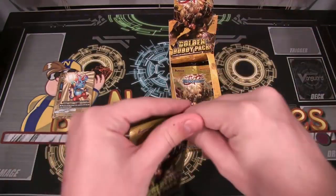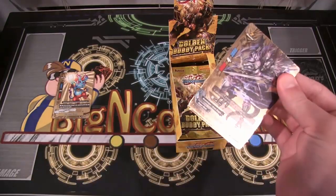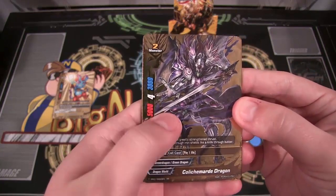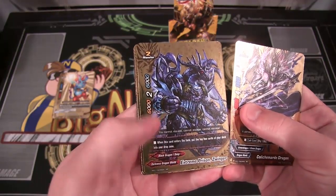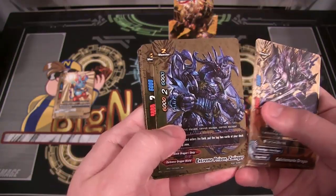I haven't really built anything in Buddy Fight — I'm building up my collection more than anything. Let's see, another one of those dragons, a double rare. I don't know how you say the beginning of that name, to be honest. I like that one too — the Darkness Dragon World. I might end up going with that. That's another double rare, Extreme Prison.